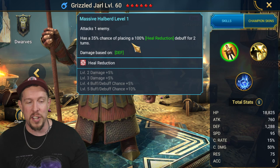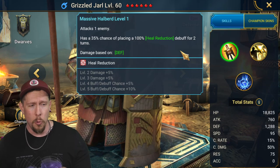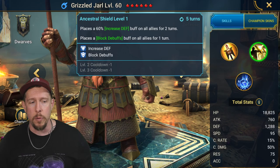On his A1, his attack on one enemy has a 50% chance of placing 100% heal reduction for two turns, which is actually really good. The heal reduction is a 50% chance, 100% strength. The only problem is, where this would be best served in the game would actually be Fire Knight, but he only has a single target hitter on that A1, so it does negate his Fire Knight usage. Either way, you got the heal reduction.